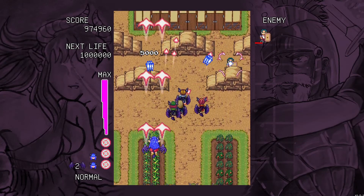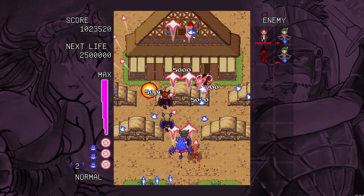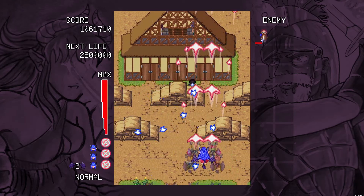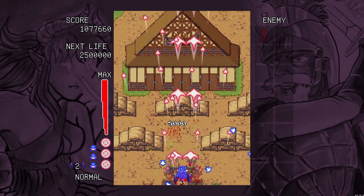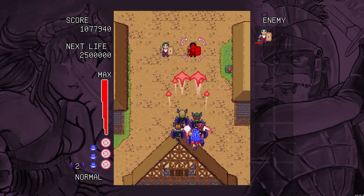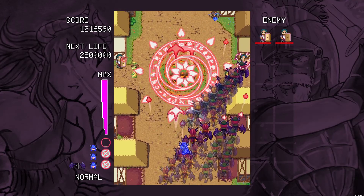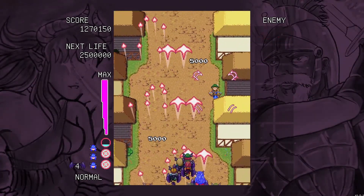One interesting thing in this game is that enemies can hide behind objects to cover themselves. Obviously they're not doing it as part of an AI system — it's how they're programmed — but you can't hit them if they're hiding behind a building or a tree or something like that. You'll have to wait for them to come out.